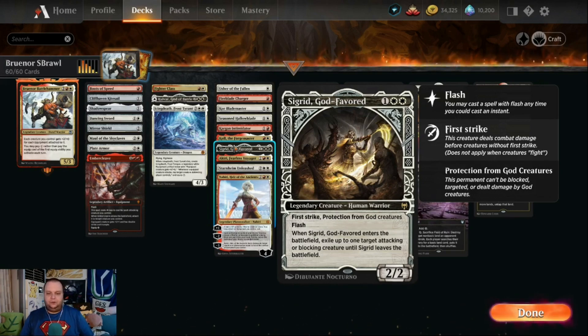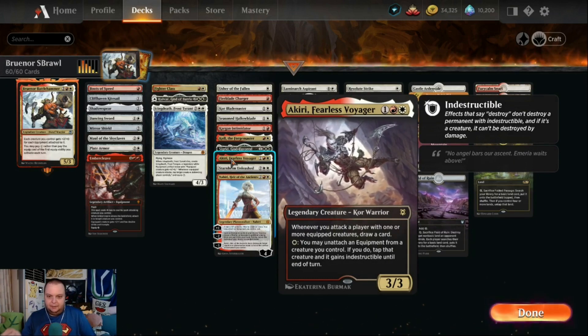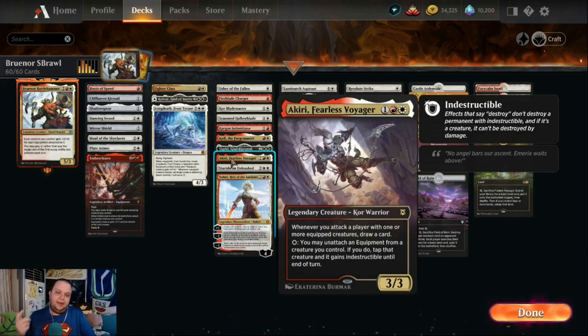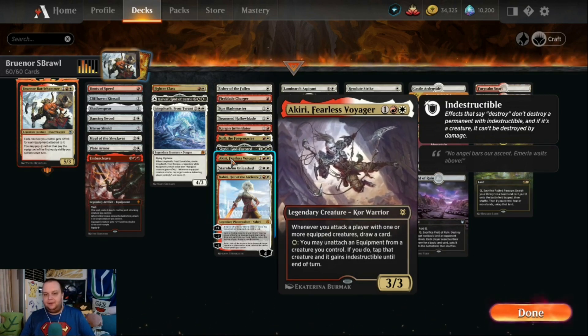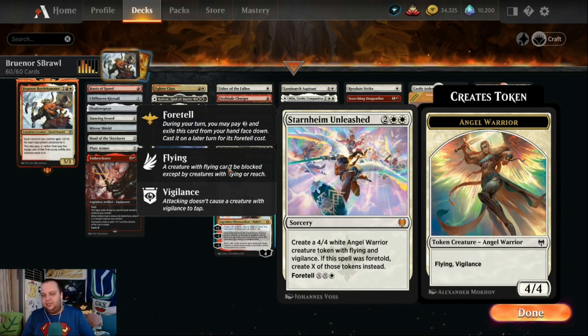Akiri, Fearless Voyager is three mana, a 3/3 warrior. Whenever you attack a player with one or more equipped creatures, draw a card — generating card advantage. You can also pay one white mana to unattach an equipment from a creature you control, tapping it and giving it indestructible until end of turn. So it protects our creatures in combat. I also put Starnheim Unleashed here — four mana makes a 4/4 angel warrior token, and with foretell you can make multiple warriors.